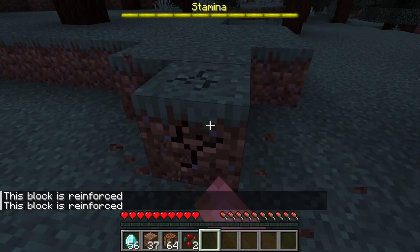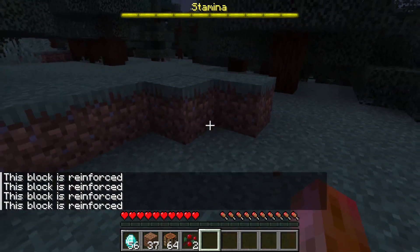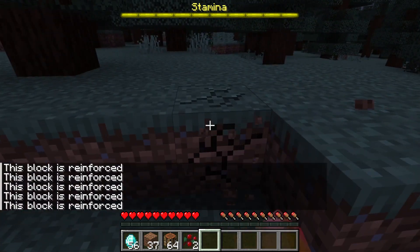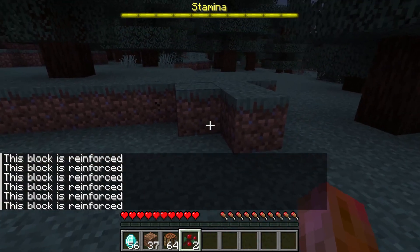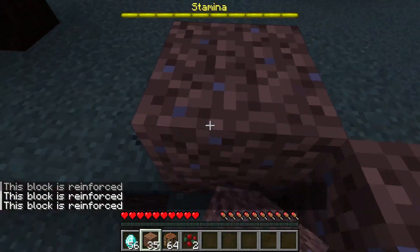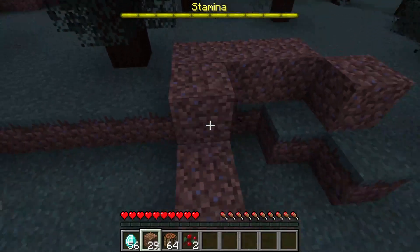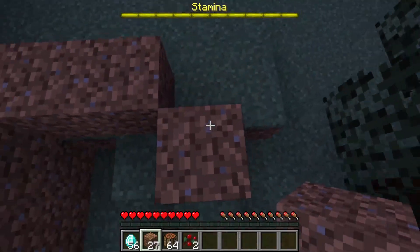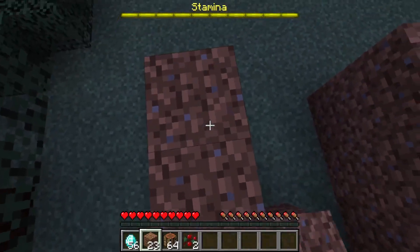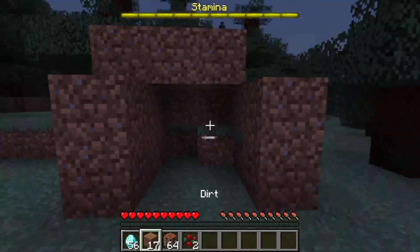Now basically when you break the block it's going to cancel it. This is the claiming system — at least in the future it will be. You'll build a house; we're building just a dirt house right now for purposes of showing off.